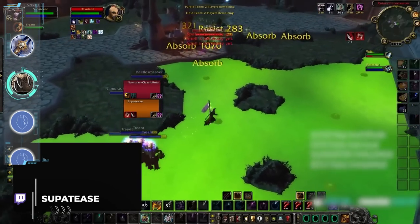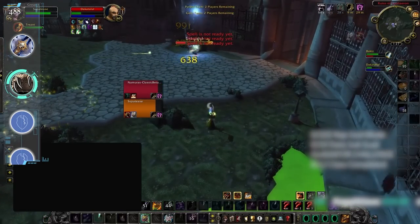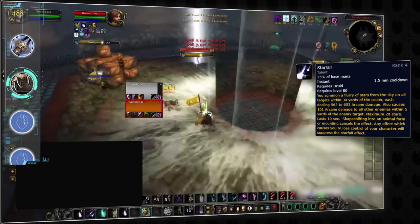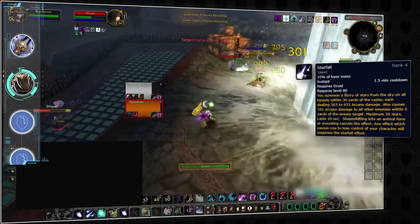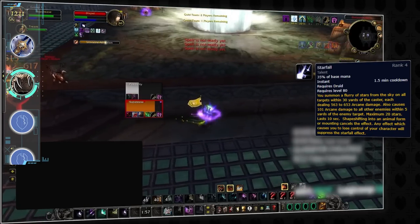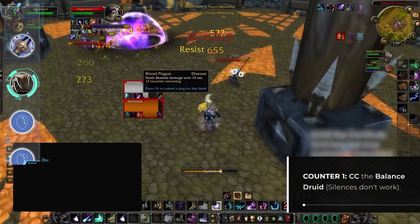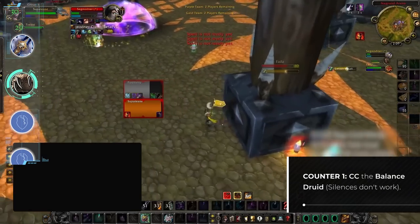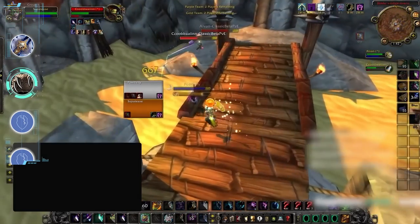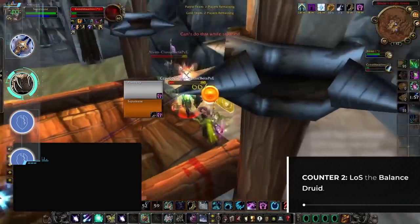Next up, balance druids have an exceptionally strong cooldown in the form of Starfall. If you're coming from retail, this might be a huge surprise since this ability isn't that scary in modern expansions. However, in Wrath of the Lich King, Starfall definitely hurts and is the main win condition of any balance druid in arena. Simply countering Starfall will put you massively ahead, as boomkins really don't have much pressure outside of its 90-second cooldown. Starfall is a buff attached to the casting druid, creating a 30-yard radius of massive AoE damage that follows the druid wherever they move. One method to counter it is to CC the boomkin during Starfall, as this suppresses its damage entirely — stuns, fears, and coils work, but silence effects will not. If CC isn't available, line of sight the boomkin, as Starfall damage cannot go through pillars.